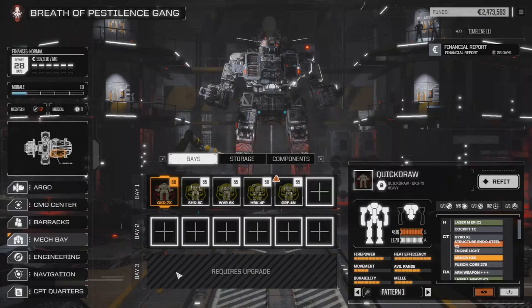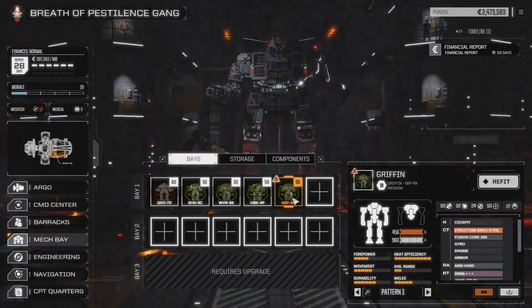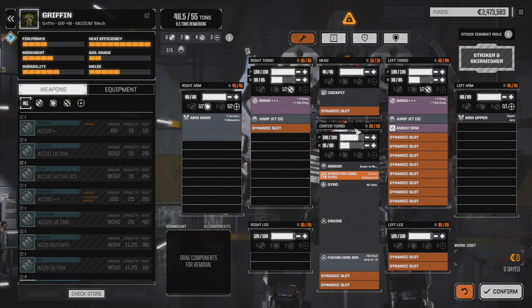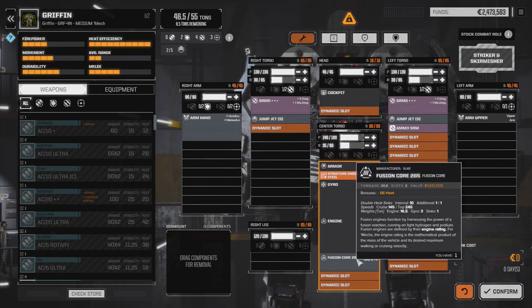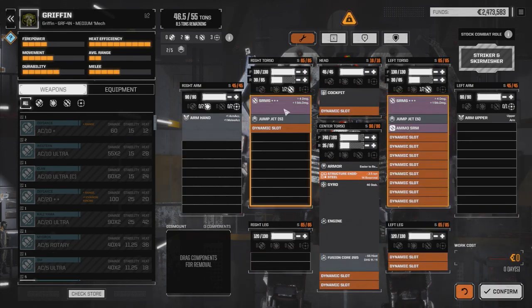Having that Shadowhawk 2C with four LRM-20s wasn't bad enough — I just managed to pick up a Griffin 4N off that last mission. If we go to refit here, I basically repaired the whole thing already. It had a lot of stuff still left on it, which is awesome, because one of the things it had on it was a double heat-synced engine — the only thing I was really missing on that Shadowhawk 2C.